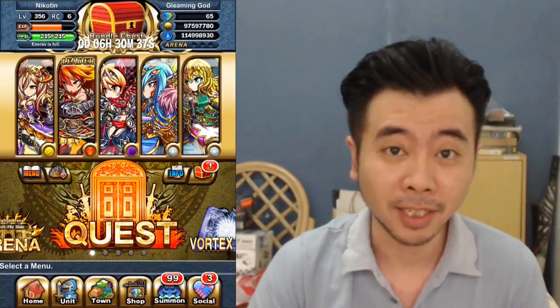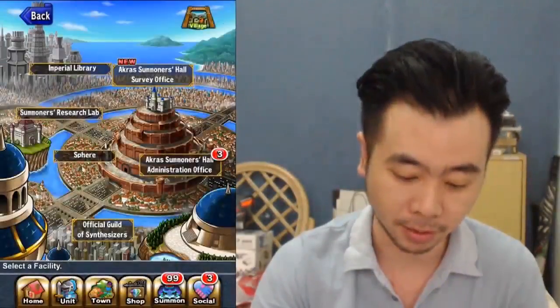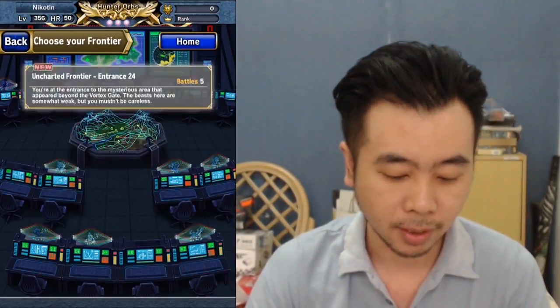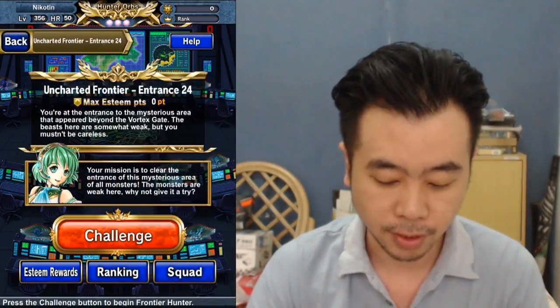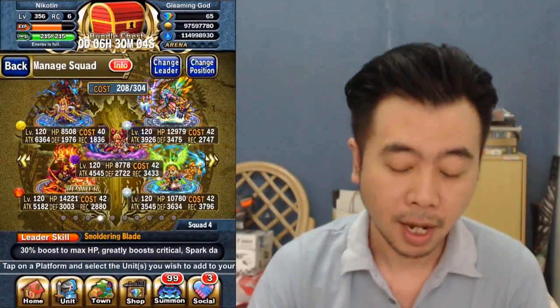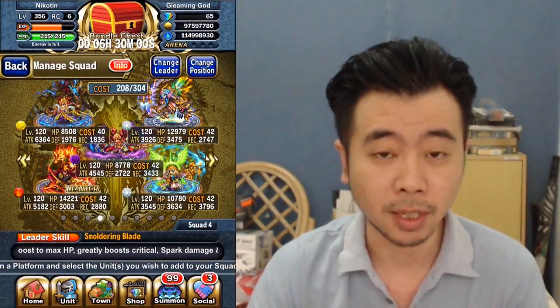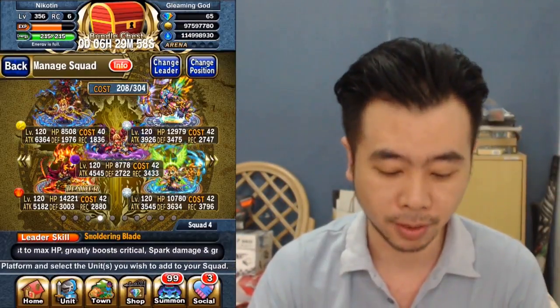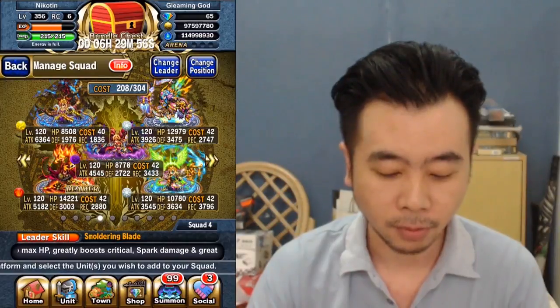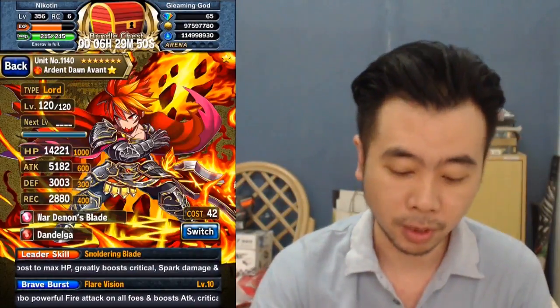Welcome back to the channel. We have another new season of Frontier Hunter. Let's do the entrance first, and this is the squad I'll be using. I'll be using two of the new global exclusive units, which are Nyami and Alenon. And I will be using the usual lead with Avant, Dandelga, and War Demon's Blade.